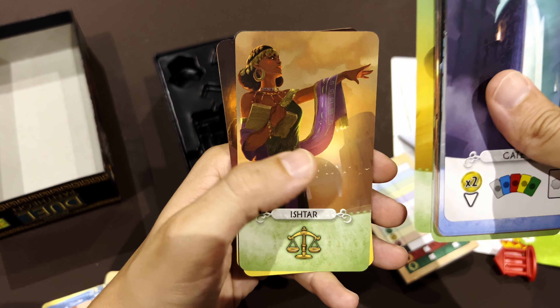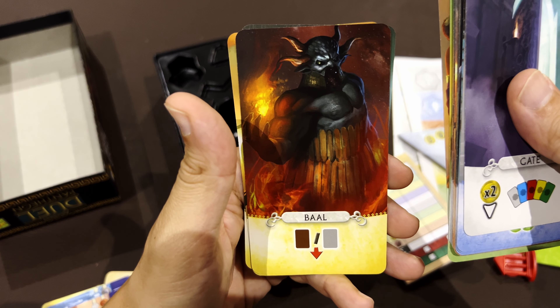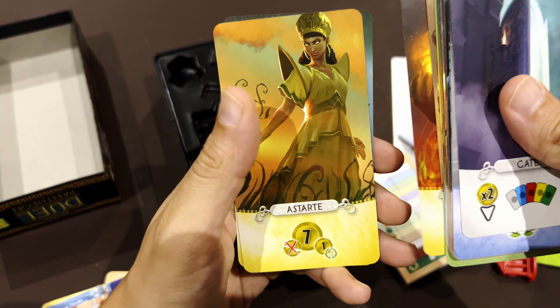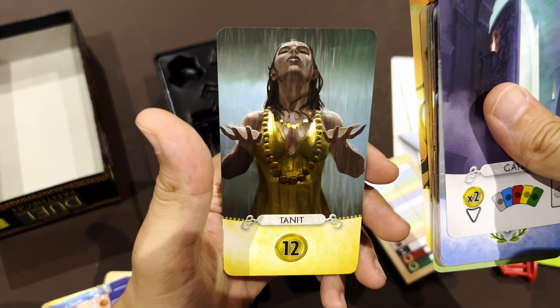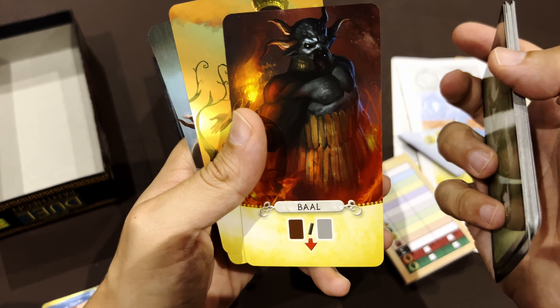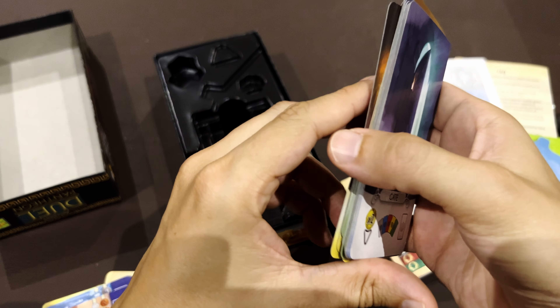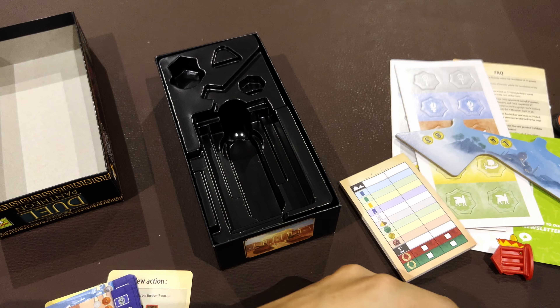There are new purple cards for the third age: the Egyptian Grand Temple, Roman Grand Temple, Greek Grand Temple, Phoenician Grand Temple, and Mesopotamian Grand Temple. That's also the end of the gardens.